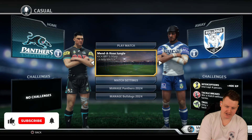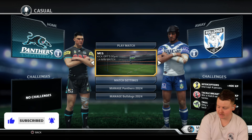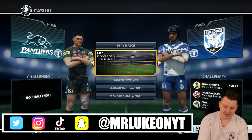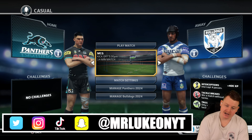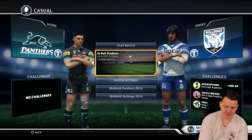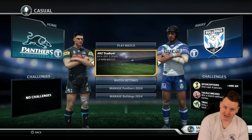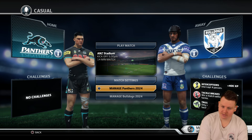I would have liked to have done some games that were more similar to the ones they're playing in real life. It's round 20 at the moment, but the fan hub just won't let me download teams, so apologies for that. So we're going to be running it with these sides. I don't think Belmore's in here, although I didn't select it as a home game anyways. Let's take it to ANZ, home of the grand final — it definitely is the home of the grand final.